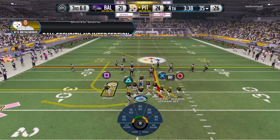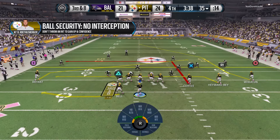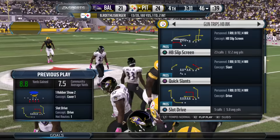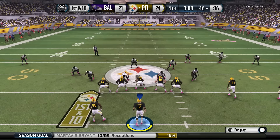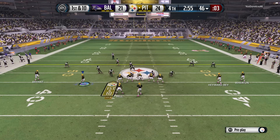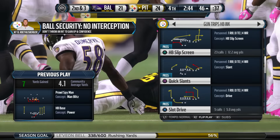Third down now. The Steelers need to get to the 43 to pick up a first. Quarterback likes what he sees outside — he's changing the play with the wide receiver. Third and eight. Bryant's got the catch and the first. A nice throw on the slant route — slant route means you're slanting towards the inside. Good throw and catch. First down. Bell's got it on the handoff, and now they take the football onto the opponent's side of the field. He's got over 110 yards rushing on the day.